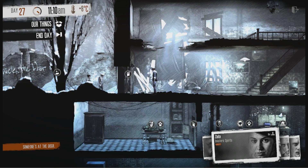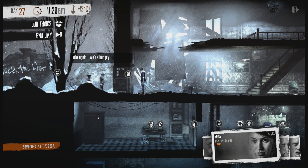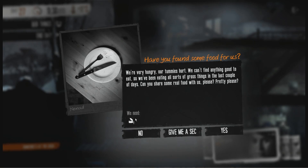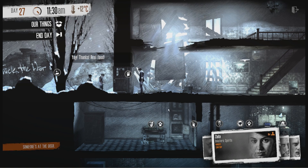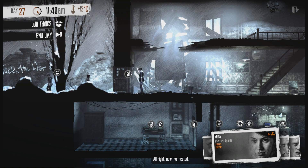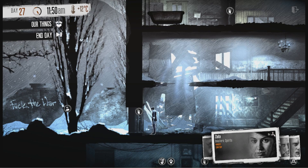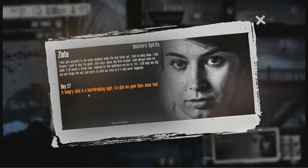Oh, it's the kids again. Hello again. They say they're very hungry, their tummies hurt, they can't find anything good to eat, they've been eating all sorts of gross things in the last couple of days. Can you share some real food with us, please? Pretty please? Yes! They say yay and thanks - real food! I'm happy. I want to do this - we're content. A hungry child is a heartbreaking sight. I'm glad we gave them some food.